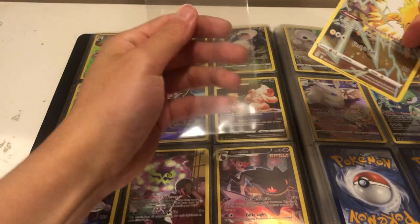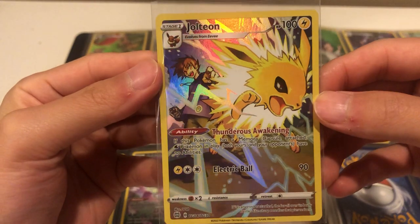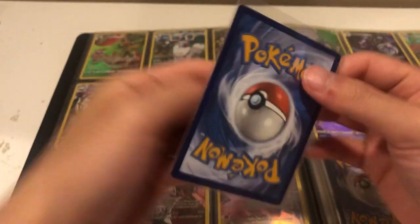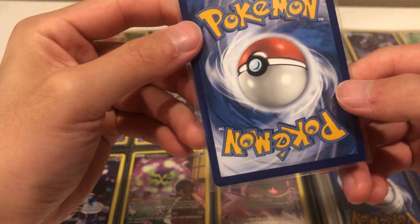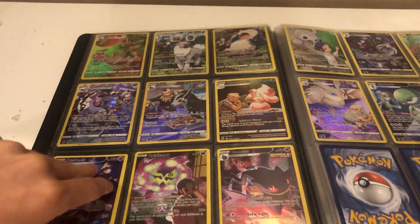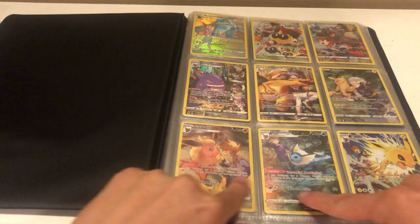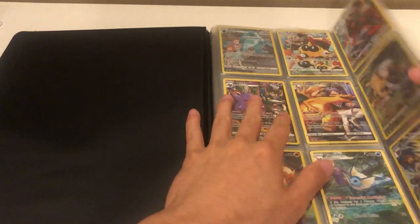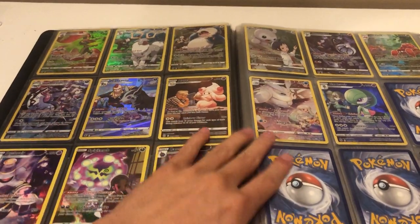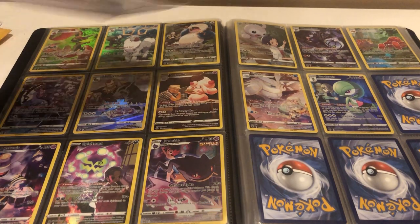Let me check the quality. There's the Jolteon, and I think it's near mint — maybe lightly played near mint — but I think it's near mint. There we go: Flareon, Vaporeon, Jolteon — the Charizard, Pikachu, Gengar — and this top row I'll just leave there for now. We have all the Trainer Galleries on this other side. So we got two packages out of the way.